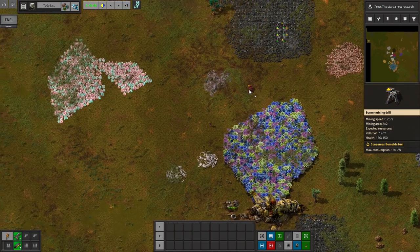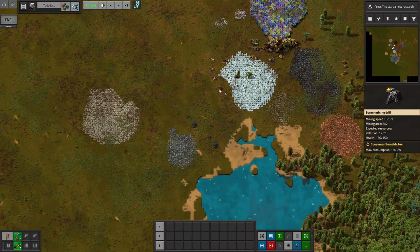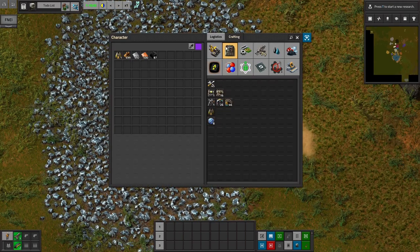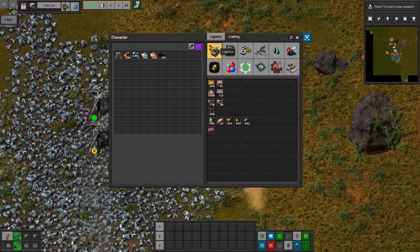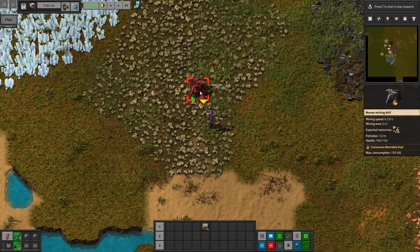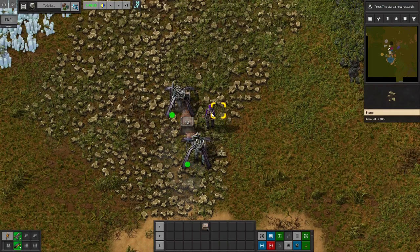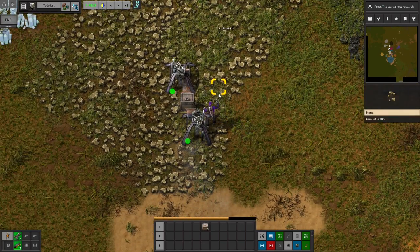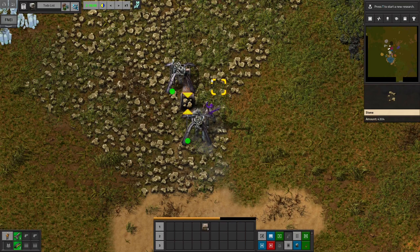I'm going to start with some iron mining. We'll need stone, copper, and iron just like normal as our main things at the beginning. I don't actually have enough stone furnaces, so we're going to set up a few stone miners just to collect some stone here. I don't have alt mode turned on, that's why I was getting confused.